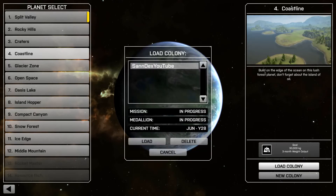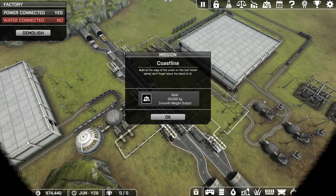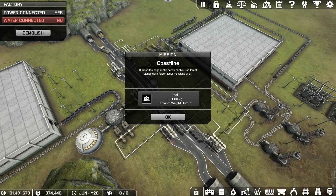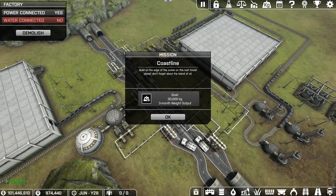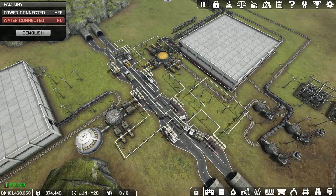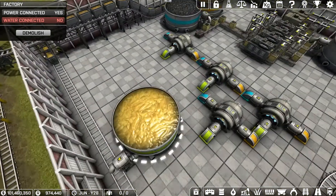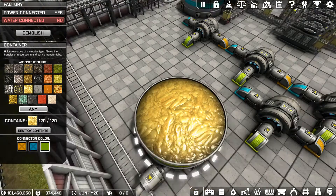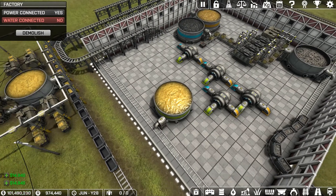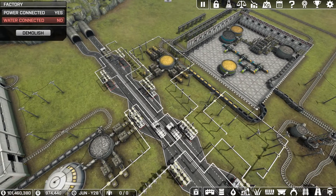We're going to load Spandex YouTube. So, have you noticed some things have changed around here? I built another building. We are now making Golden Pig Slot — that's what we're calling it. Golden Pig Slot. It's actually called Gold Fuel, but for me, Golden Pig Slot. And we adjusted our rail cars a little bit.